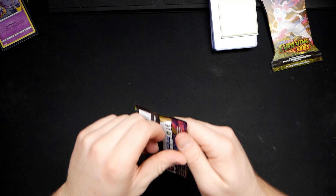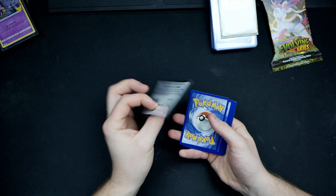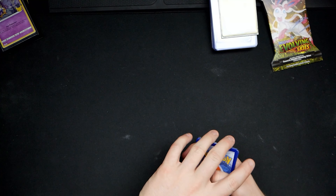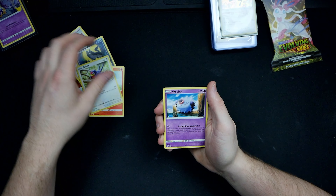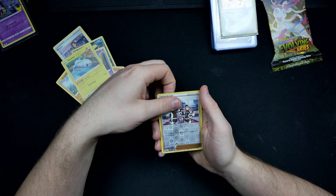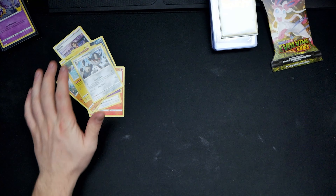Come on, Vivid Voltage — give me something real special, something I'm gonna hang on my wall. This one looks like a good pack because we don't have any messed up edges. One, two, three — and flip. Stone Energy, Charmander, Taillow, Woobbat, Clobbopus, Passimian, League Staff, and we got a Perrserker. Okay, I guess I was wrong — Vivid Voltage was not the best.